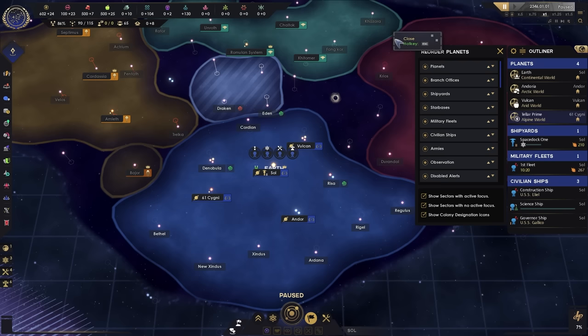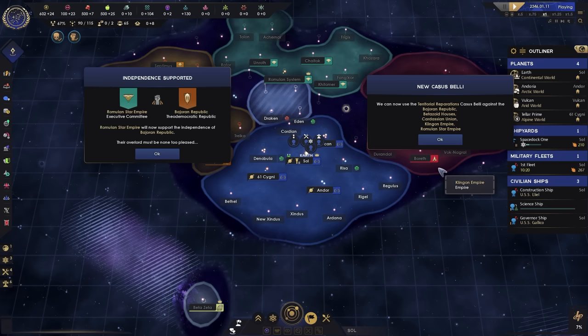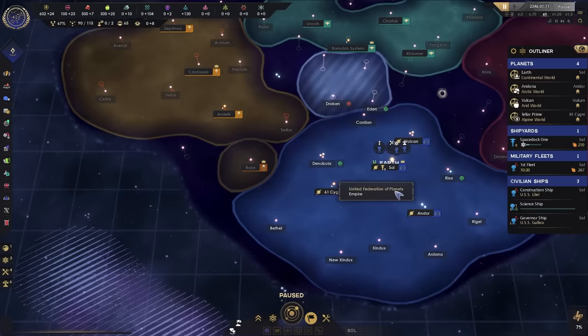With all that stuff out of the way, it's finally time to hit the space bar. We can't send any politicians out just yet, even though that's an important part of the game. Now we hit play and immediately we get a bunch of notifications — independence being supported, and so much stuff instantly going on. It's okay, just read through it. Right now we can see that independence has been supported by the Romulan Star Empire for the Bajoran Republic. We will do the same because the Bajorans are really important to us.